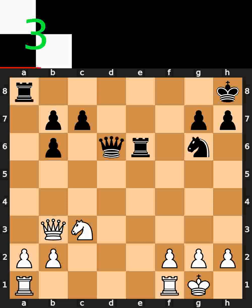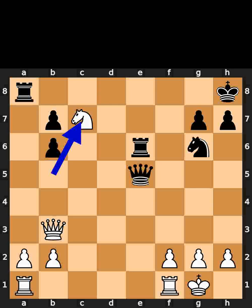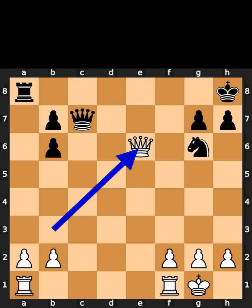White plays knight to b5. Black plays queen to e5. White takes the pawn on c7 using the knight. Black takes the knight on c7 using the queen. White takes the rook on e6 using the queen.